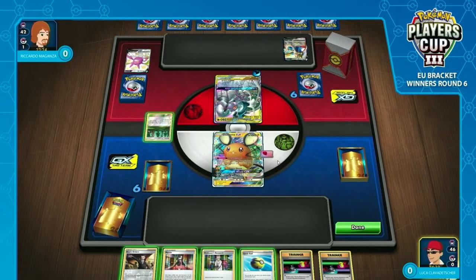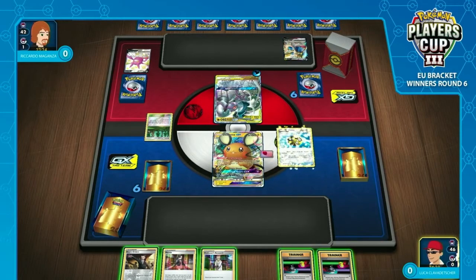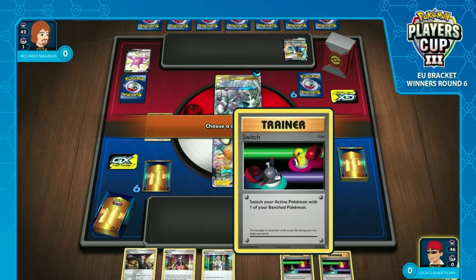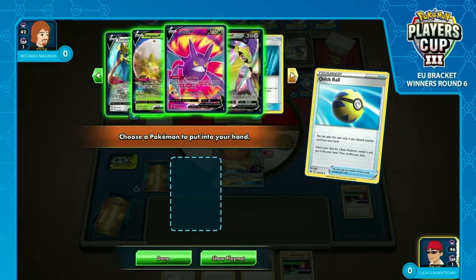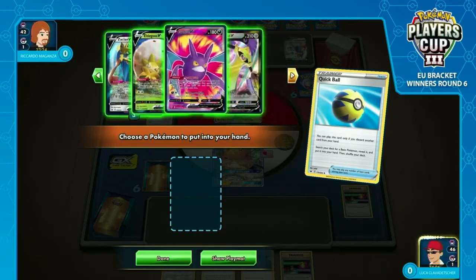Luca already has a couple of tough decisions. He does have Quick Ball and can go ahead and establish the Arceus Dialga Palkia pretty quickly, though he may be forced to play a Professor's Research here to dig deeper into the deck. The Viridian Forest is going to get one of the energies he needs, which is lovely. And that Quick Ball is going to get himself presumably the ADP, or maybe a Zacian — it really depends which one he wants more early on.